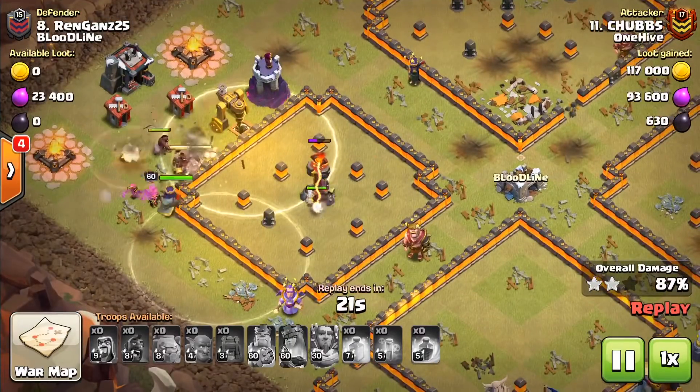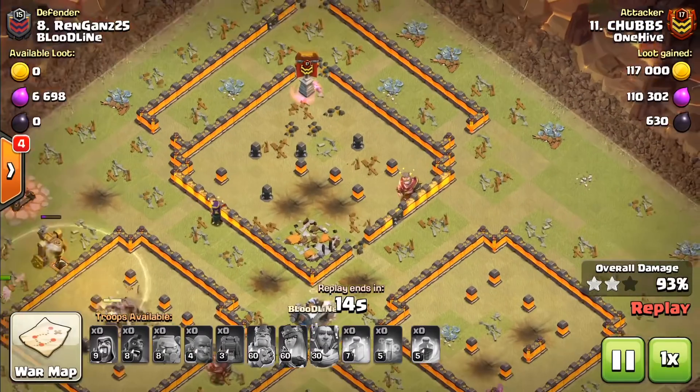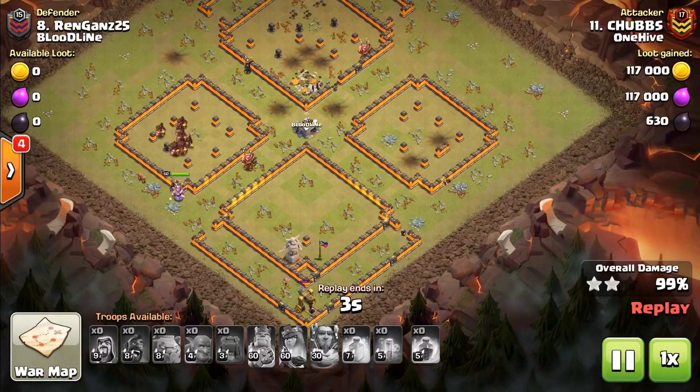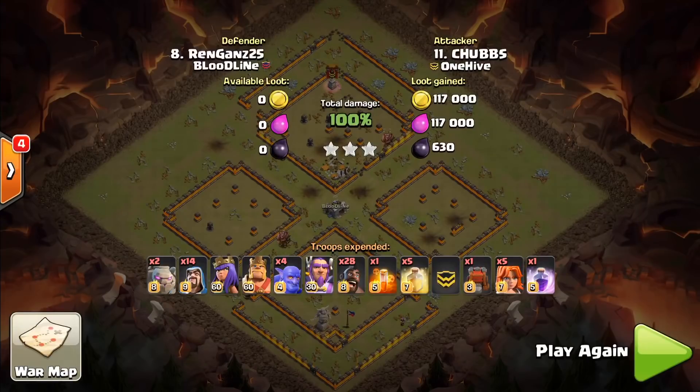You can also do a lalo on this base — it works very well too. And if there's no single inferno guarding the town hall and you can squeeze a queen walk down one of these channels, that's also a good option. But hogs work on this base better than almost anything else, so always keep that in mind when you see these bases. That's going to be it for today's video — make sure you hit that like button, subscribe to the channel, and we'll see you guys tomorrow in the next one.